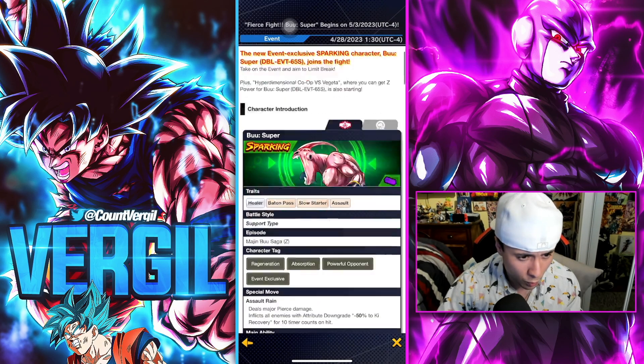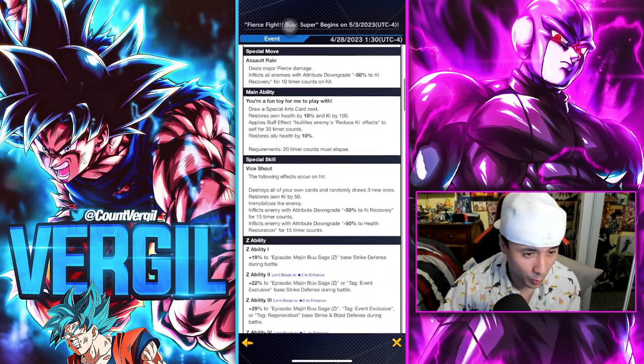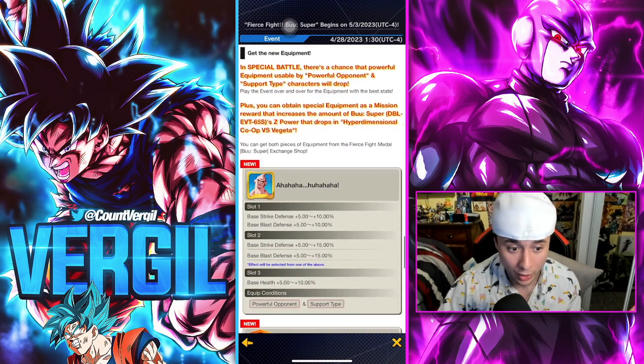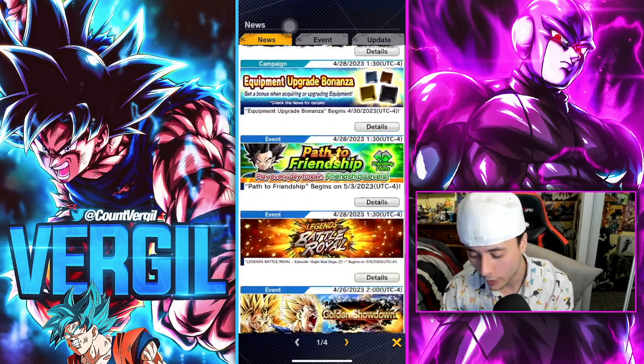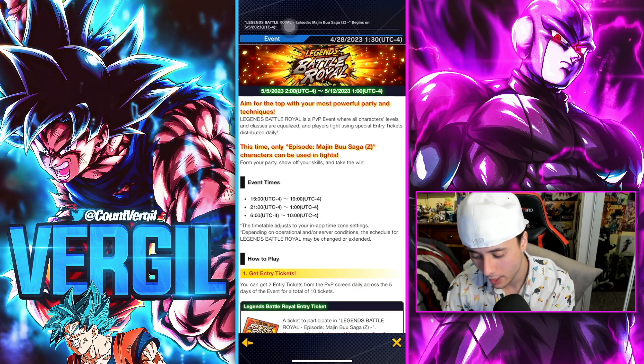We have the Fierce Fight Super Boo event. The unit hasn't dropped yet — I believe it's in a couple of days — and it should provide some chrono crystals via missions and whatnot. It's a new free-to-play unit, so definitely go for it since it's free. We also have the new Battle Royale coming up.